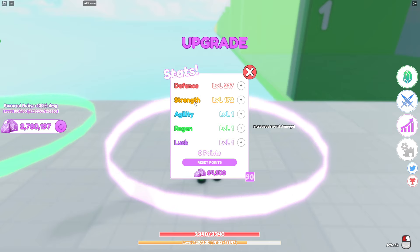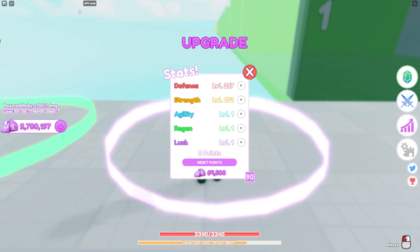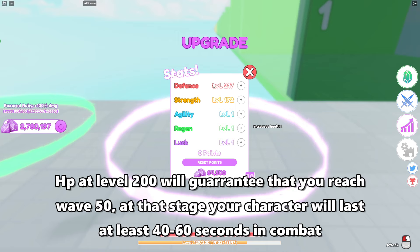If I'm just doing AFK mode, I personally go for defense and strength. All stats cap out at level 300, which is insane. For AFK mode, max out defense first — once you hit level 200 in defense, then start pushing strength as high as you can. 200 defense should carry you to wave 50, 55, or possibly 60 depending on your sword, and strength will push you another five to ten more waves.